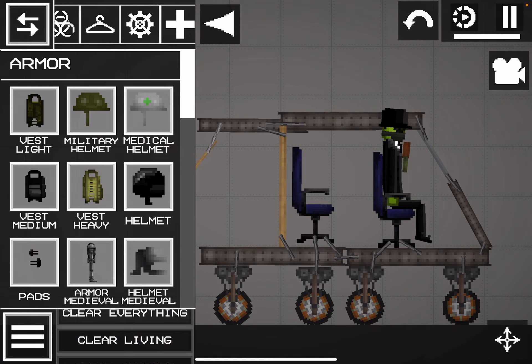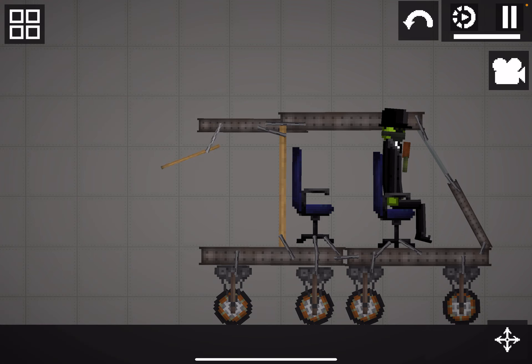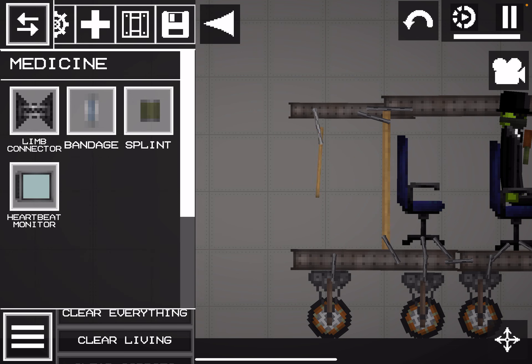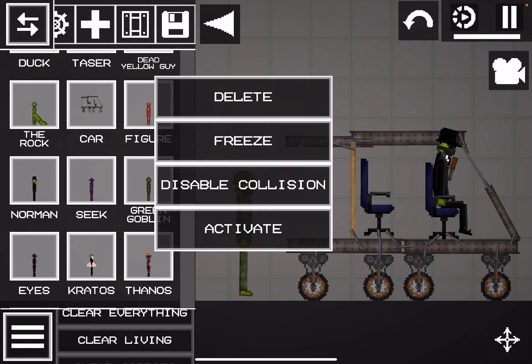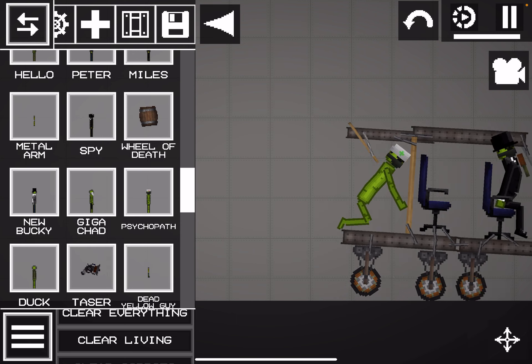I'll probably check out this new update — parachute. Yeah, I used it before, I love it. So let's just grab a random person for my things. Let's grab... I can't spoil it for you. Psychopath. He's not immortal, I hope not.